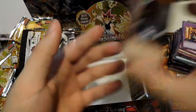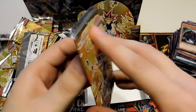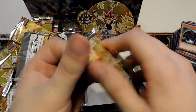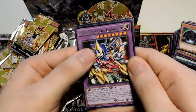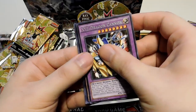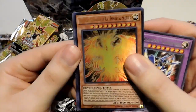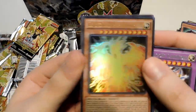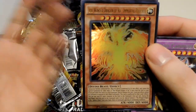This is where we want to get the Ra — right at the end. Immortal Phoenix, let's get it, final form. XYZ Dragon Cannon. And yes! The Winged Dragon of Ra! Immortal Phoenix! That is some cool art. Really glad we got that. Right in the last pack too, of course. That's the perfect time to get it, right at the end.